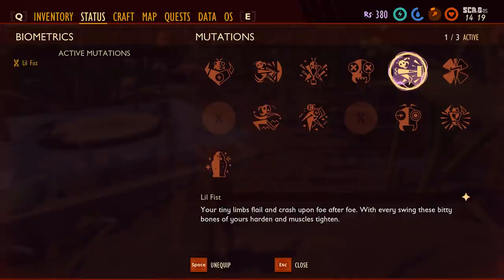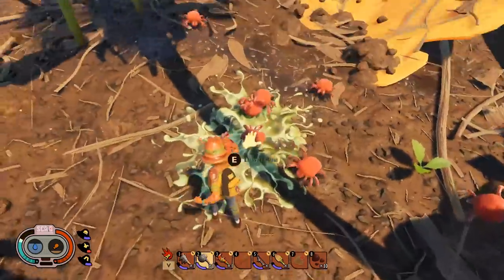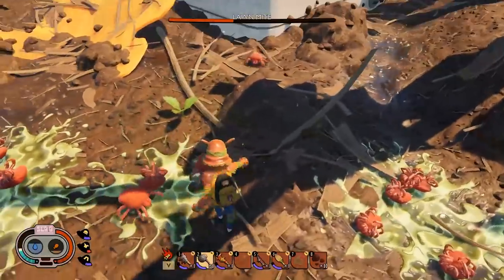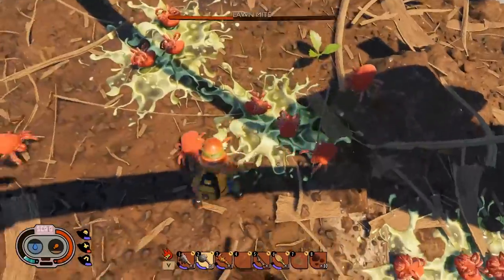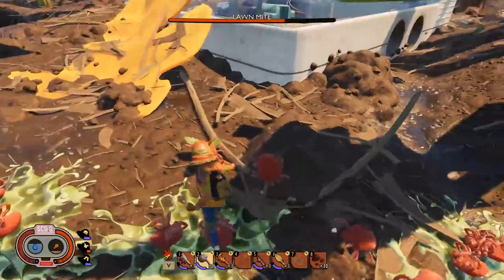The next mutation is Little Fist, which increases the damage you do with your fist by a considerable amount. Little Fist only has one level and can be unlocked by killing 50 enemies without a weapon. It does take a good amount of time, so I recommend farming mites or gnats, both of which are easy to kill and can be found in large numbers.